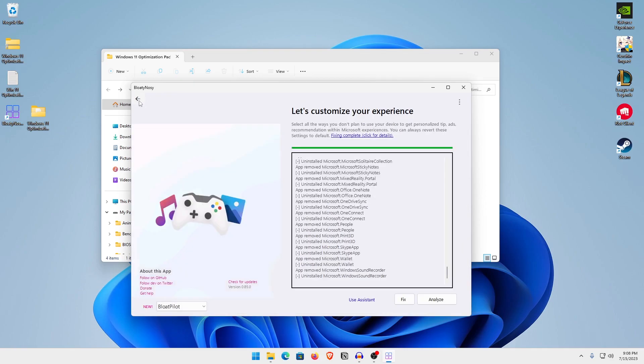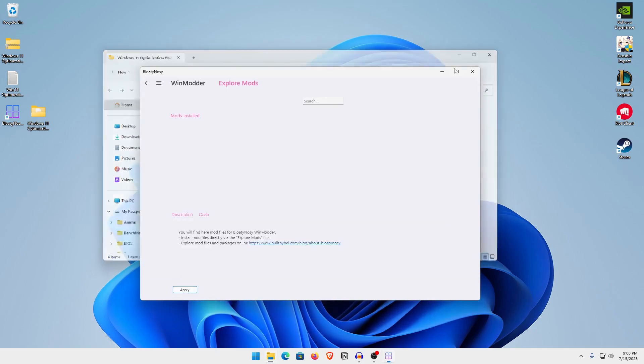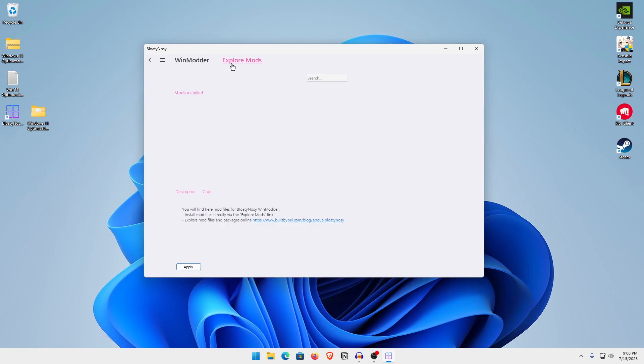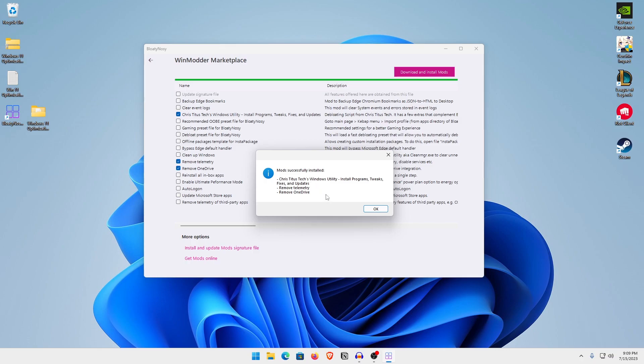Go back into the main menu and click on Bin Modder. Inside here there are a lot of important things to do. Click on Explore Mods, then click Install and Update Mod Signature File, otherwise you won't see the list. Once you see the list, download three things: Remove Telemetry, Remove OneDrive, and the Chris Titus Tech Windows Utility. Select all three and click Download and Install Mods. The mods will be successfully installed.